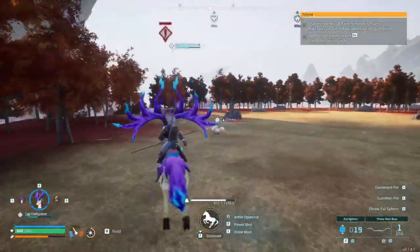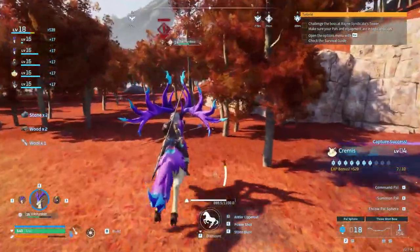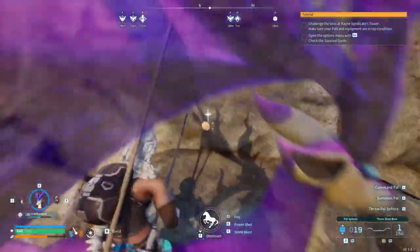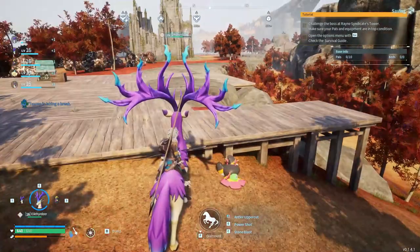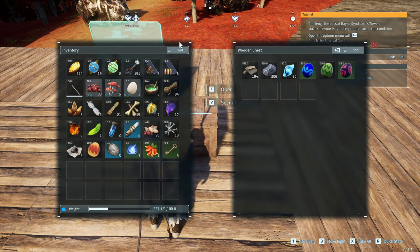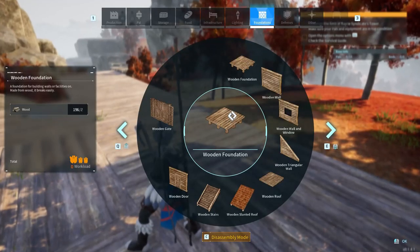I need any and all Vixies that I come across — they're very necessary for this base. Also I guess I'll take a Cremu — those produce wool, which is pretty good. Oh I see a Pal Sphere in the distance, starting to get pretty good at recognizing these. We'll make our way back in a somewhat roundabout method, only stopping for Vixies. Is that an egg in the wall? It's mine now — my egg. It didn't destroy the entire base, maybe building with wood isn't so bad, although I'm not gonna bank on that theory.